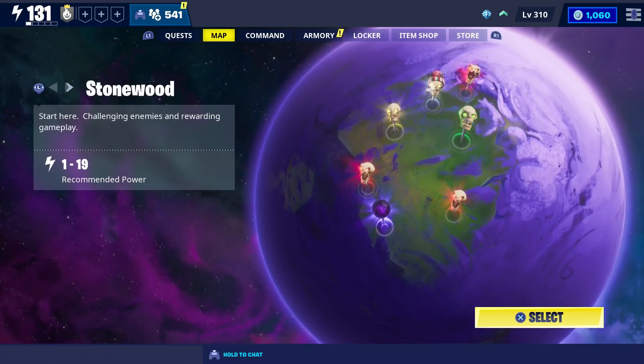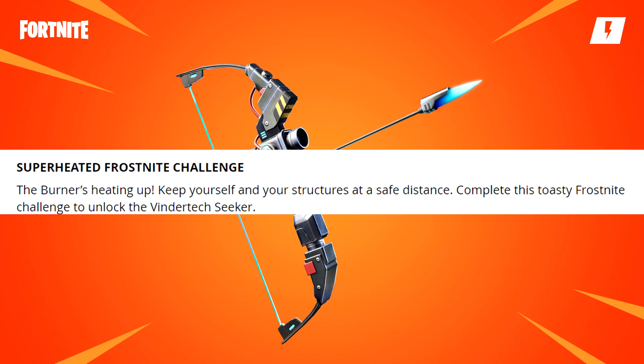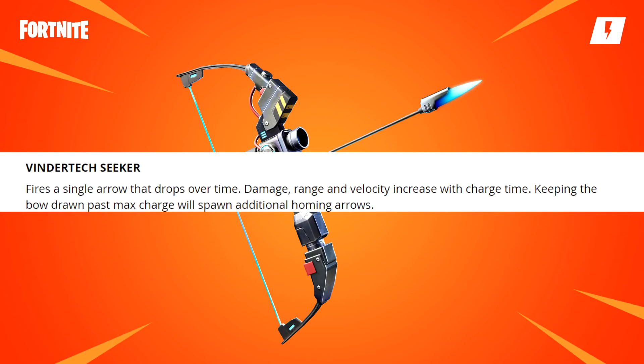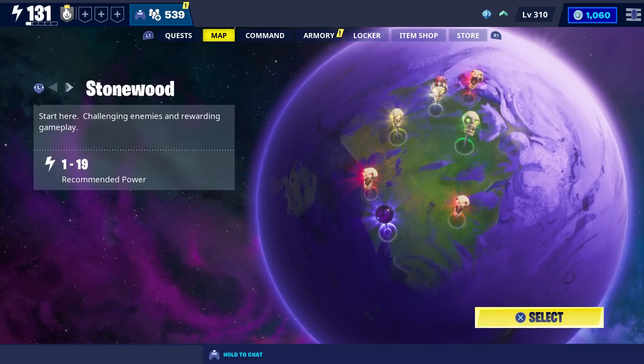Not only is the Hydraulic Bow going to be available, but the Vindertech Tag Seeker will also be available that week. You'll be able to get this one as a reward from the Toasty Frost Knight challenge. Its description says it fires a single arrow that drops over time — damage, range, and velocity increase with charge time — and keeping the bow drawn past max charge will spawn additional homing arrows.